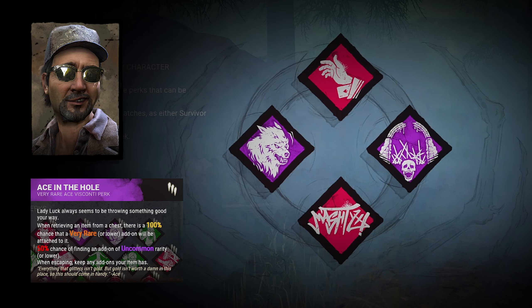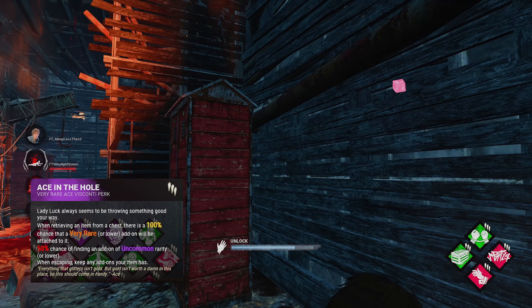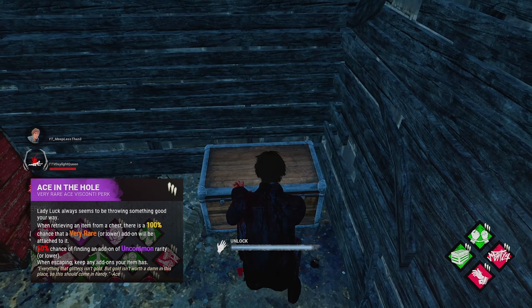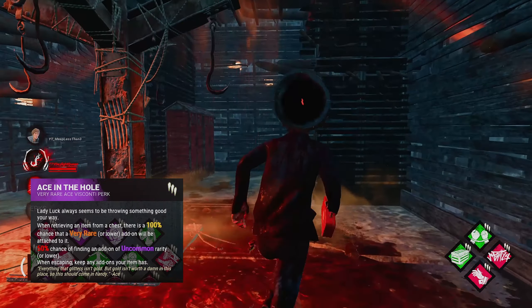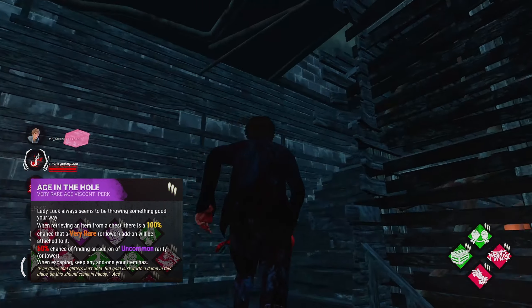This week for survivors we start with Ace in the Hole from, as you guessed it, Ace. Upon searching a chest, Ace in the Hole guarantees that item will always have at least one add-on up to a very rare rarity, and it will give you a 50% chance to pull a second add-on on that item with a lower rarity of yellow or below.